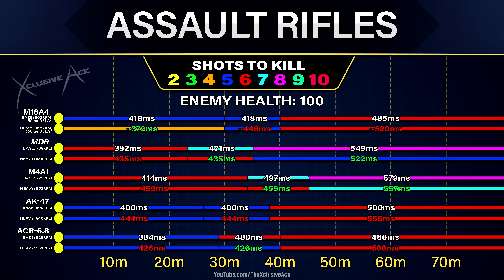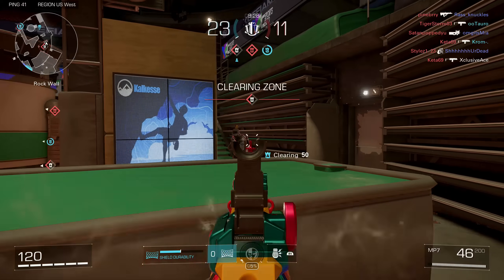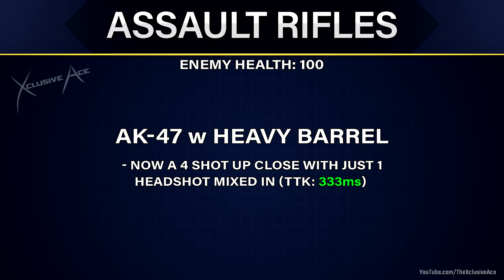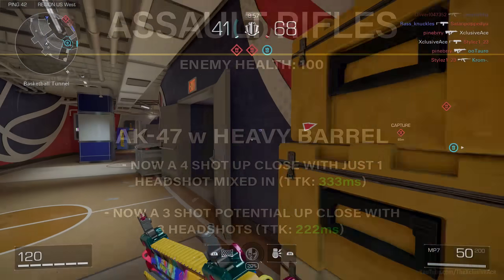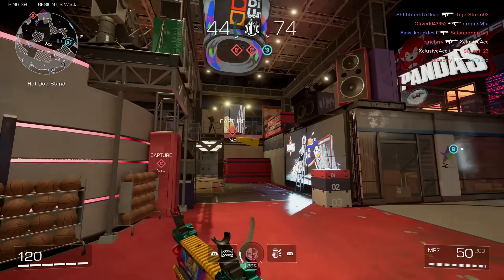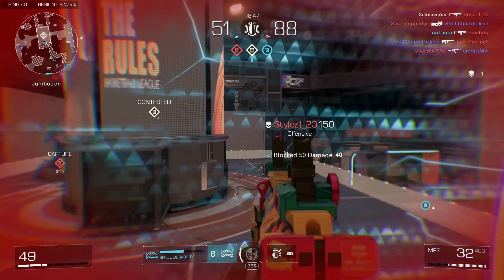With the AK-47, it doesn't benefit from body shots at all with the heavy barrel, but it does gain a really nice benefit with headshots. Without the heavy barrel, the AK-47 requires two headshots mixed in with two body shots for a four-shot kill, whereas with the heavy barrel you only need to land one headshot mixed in with body shots. On top of that, if you hit all three bullets to the head you can get a three-shot kill, giving a very fast time to kill compared to most guns, though that will happen less often.